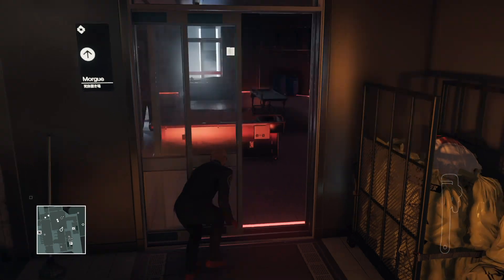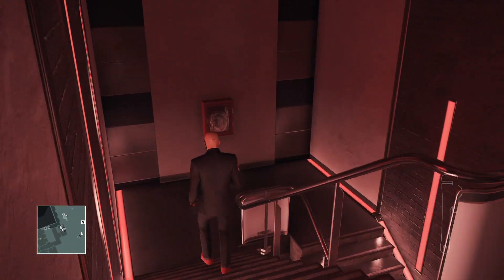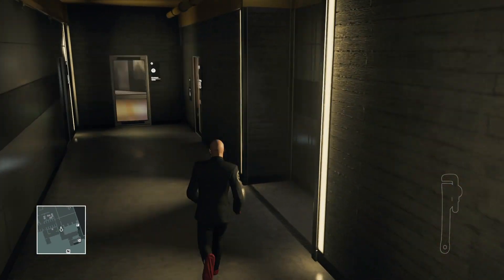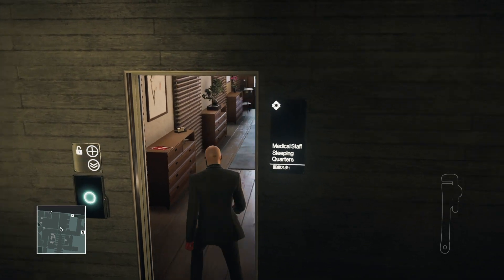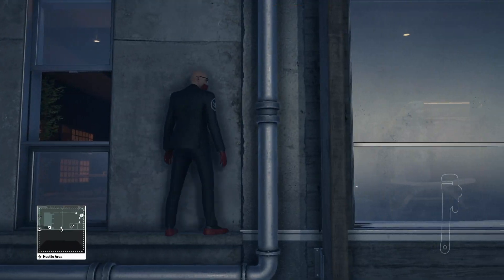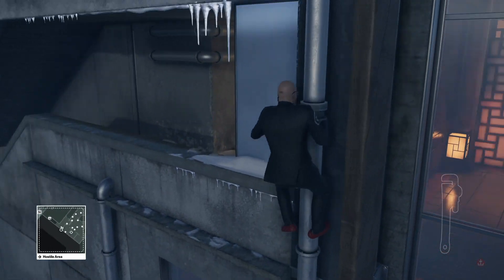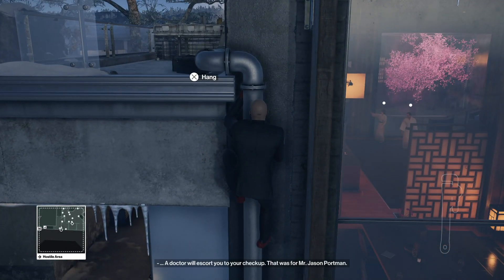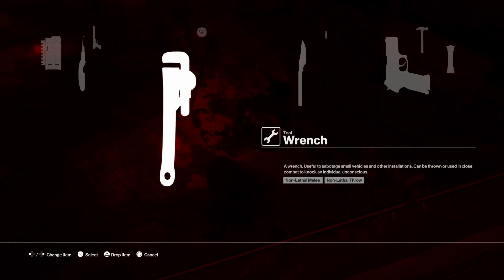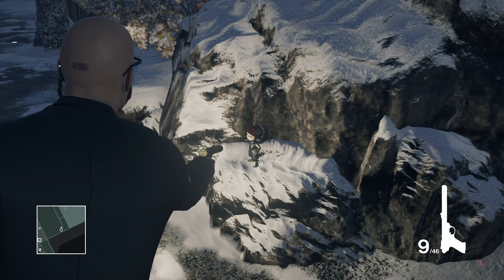Now we can finally go back to actually looking for the ninjas. The second ninja is at the top of the Japanese garden, where I slid down the pole — just a couple of steps away from that pole — so we're gonna climb right back up. With that master RFID chip it's so much easier. Just gotta watch out for this guard that walks up and down the steps. There's ninja number two.